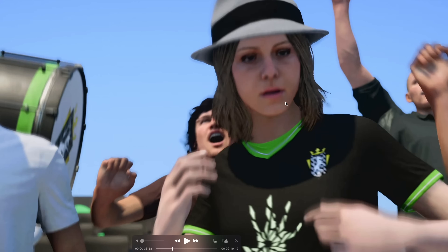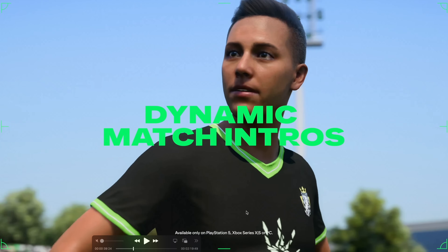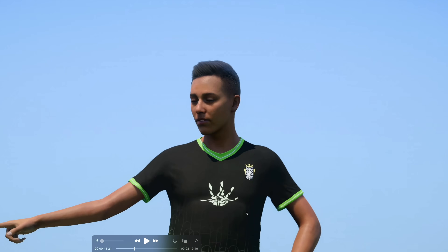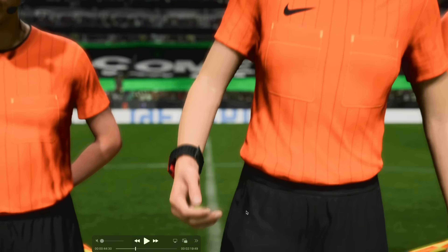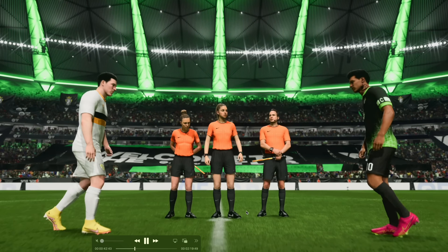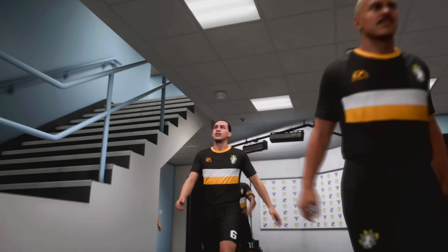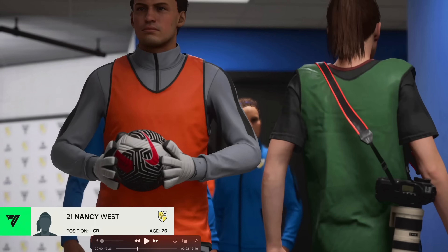We've got the fans pointing to the Frostbite engine logo — it looks like the Frostbite engine logo is one of the sponsors, and maybe it's going to be a sponsor in career mode as well. Dynamic match intros are part of Pro Clubs too, and this appears to be a coin toss cut scene where you can see the referee flipping the coin. After all these years they decided to bring back the coin toss cut scene.